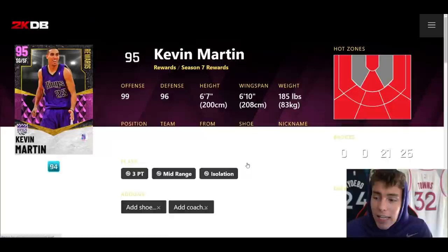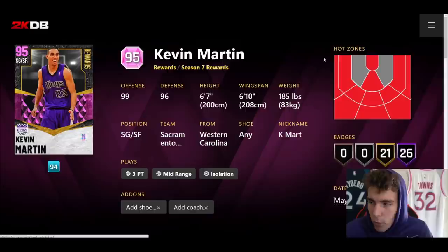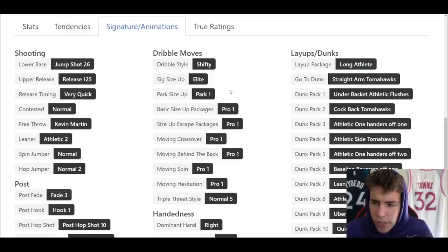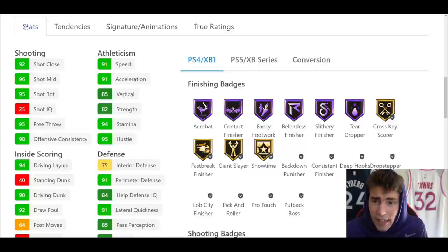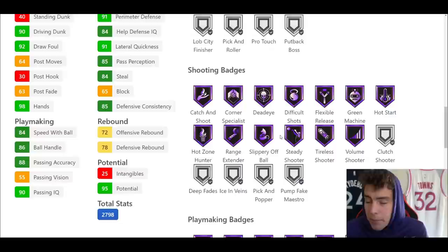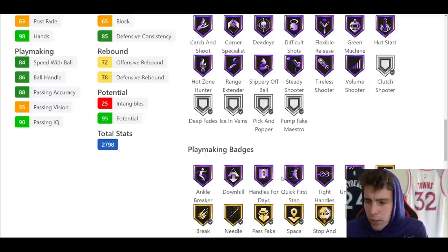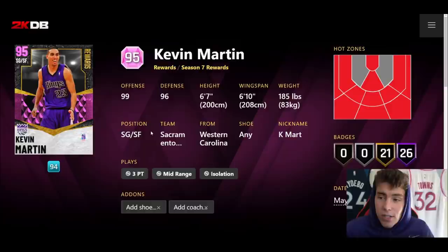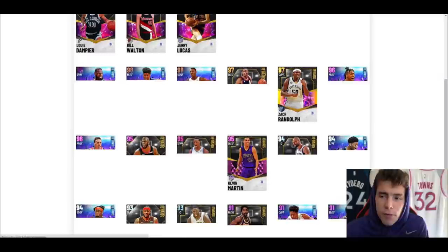Kevin Martin gives us some hope — six-foot-seven, six-ten wingspan, hot spots from every important spot, 26 Hall of Famers, 21 on gold. Jump shot 26 on very quick, which is a nice release. He's got 95 three ball, 90 driving dunk, 84 speed with ball. On next gen he's going to be incredible with Hall of Fame ankle breaker, handles for days, quick first step, and unpluckable. If you need a shooting guard with Hall of Fame steady, Kevin Martin has that — that's the main reason to use the card.